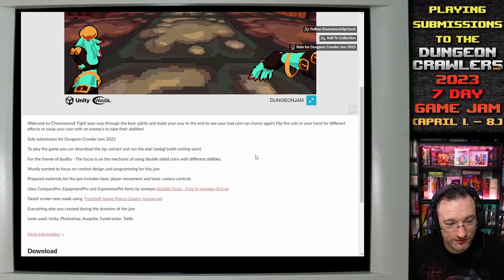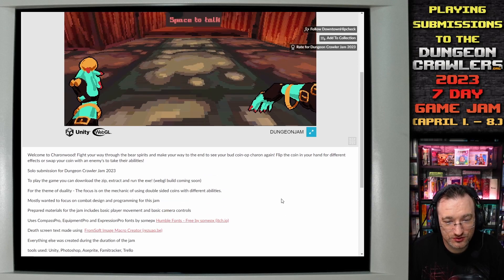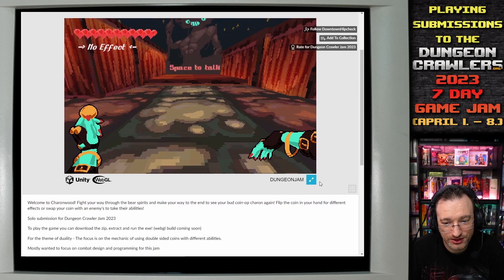For the theme of duality, the focus is on the mechanic of using double-sided coins with different abilities. The developer mostly wanted to focus on combat design and programming for this jam. Prepared materials include basic player movement and basic camera controls. Uses Compass Pro, Equipment Pro, and Expression Pro fonts by SompX. Death screen made using Promsoft Image Macro Editor. Everything else was created during the jam. Tools used: Unity, Photoshop, Aspirite, Famitracker, and Trello.